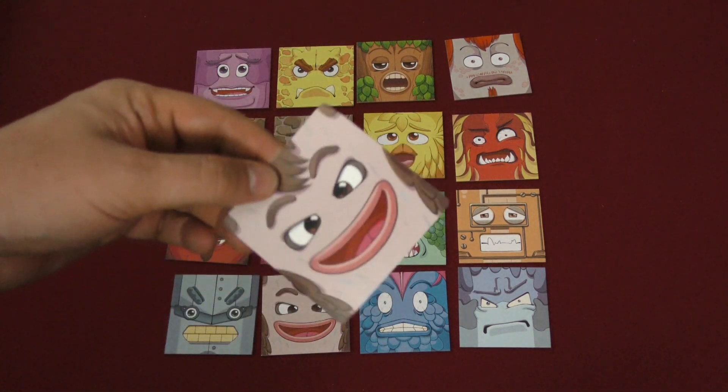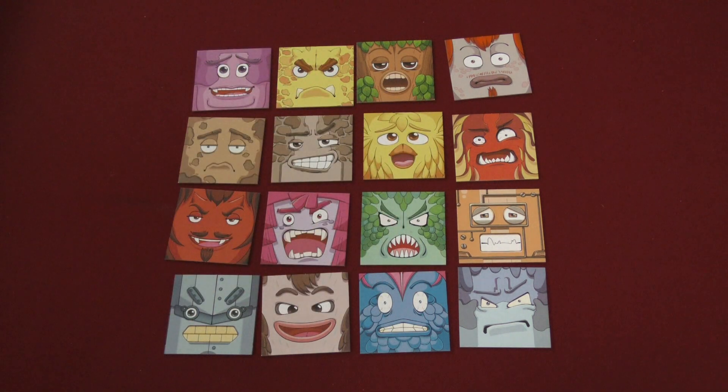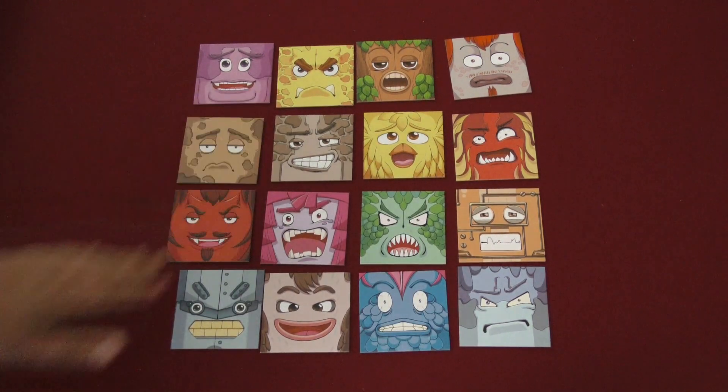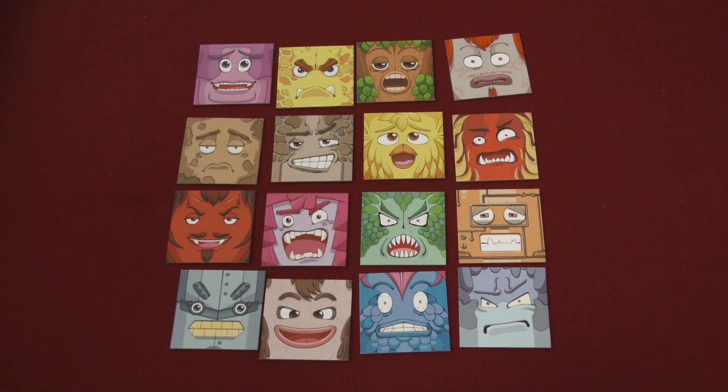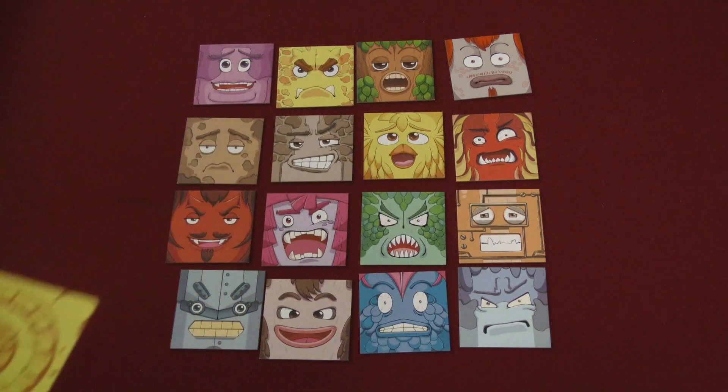On a person's turn, they're going to draw a card and make that face as best they can for the other players. Each other player is going to slap down on the card that they think it is. If one player slaps down on the card that matches it, that person gets a card, and the person who played the card gets a card.